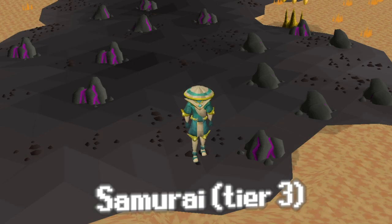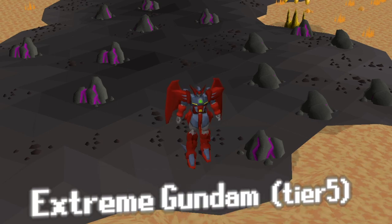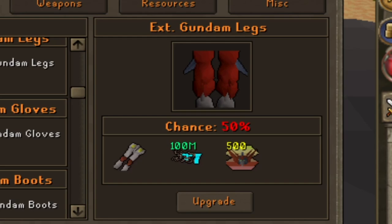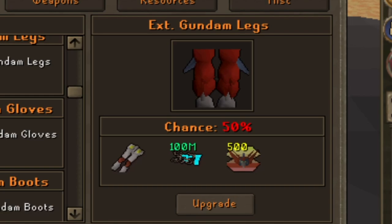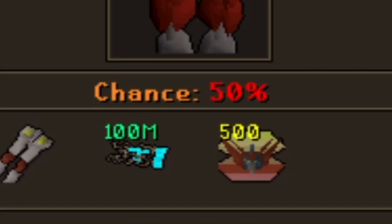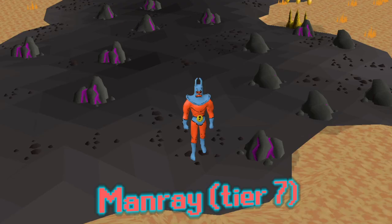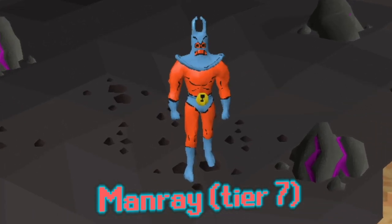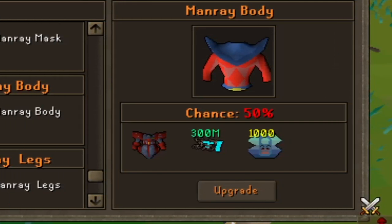Moving on to magic: tier 3 magic armor starts with Samurai, obtained through the Neo Cortex Zone, each piece gives 45,000 magic strength bonus. Extreme Gundam being tier 5 — you get this through colon colon upgrade. You need a singular Gundam piece, 500 Gundam tokens, and 100ml cash to upgrade it at only a 50% chance. It has an HP boosting effect and each piece gives 100,000 magic strength bonus. The tier 7 magic is Full Man Ray, obtainable through colon colon upgrade at a 50% chance — you sacrifice an Extreme Gundam piece, 300ml cash, and 1,000 Man Ray tokens.